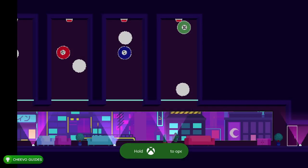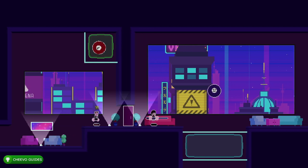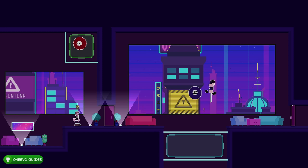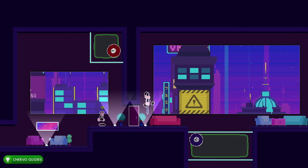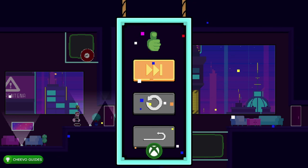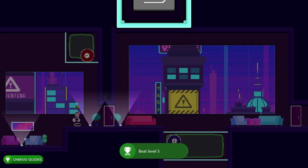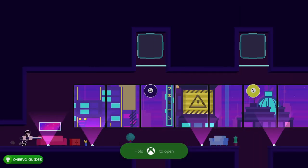On to level five — we're simply going to hit the first ball diagonally into that box up there, then charge up the cue, jump, and hit this one downward. Make sure you don't fall down into the pit, otherwise you'll have to restart. That completes the level — the Level Master Five achievement, worth another 80 gamer score.